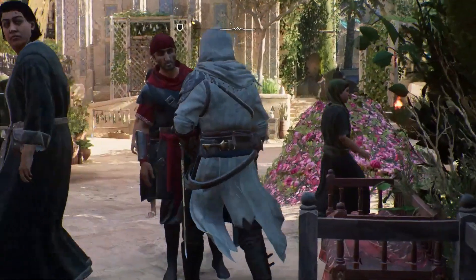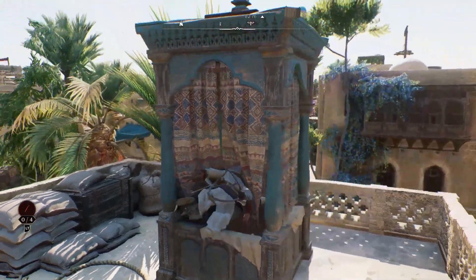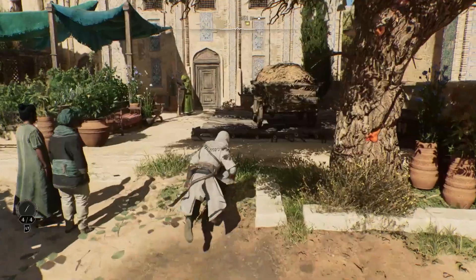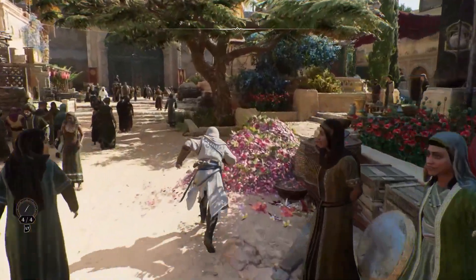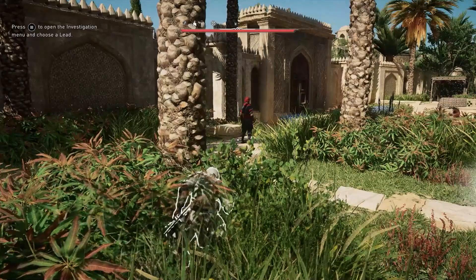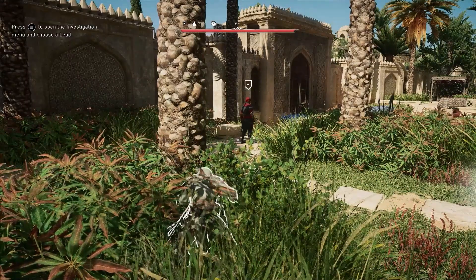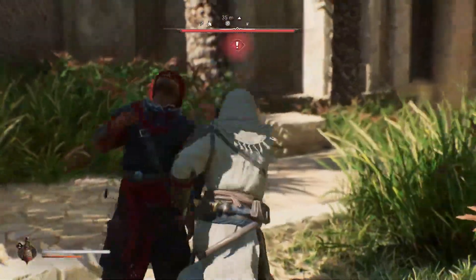You can use your environment to hide and strike without leaving a trace. You can also use hiding spots like gazebos, cabinets, haystacks and stalking zones, all of which will help you evade or get the jump on your enemies. Don't forget, whistling enemies by pressing right on the D-pad will lure them closer for a stealthy kill, no matter where you hide.